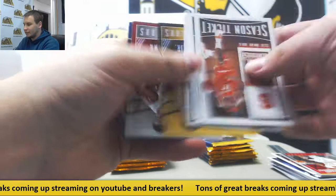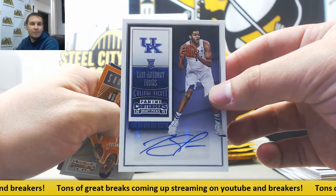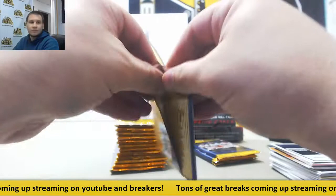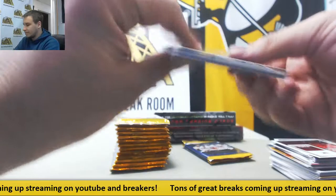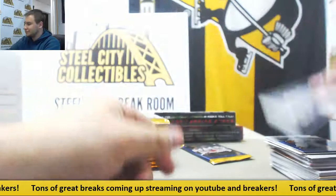Next up, more base and more inserts. Nice one here - autograph, Karl-Anthony Towns, University of Kentucky. Very nice hit right there. Next up from base, more inserts. And next we've got Shannon Scott, base auto, Ohio State - Rookie college ticket. This was the last box sitting there out of that case, so it's been sitting there for a while.